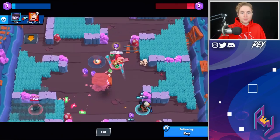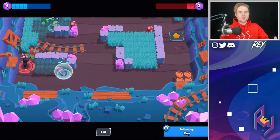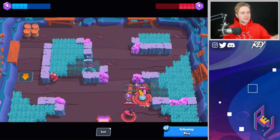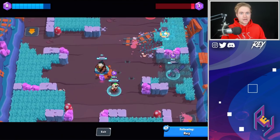I think it's about time to hop into a very highly requested video — a Mortis guide with tips I've accumulated through countless hours of gameplay. Before we get into the actual game mechanics, we have to go over some basics: what game modes do you want to push Mortis on? The three game modes that have been really successful in my experience are Gem Grab, Bounty, and Showdown.